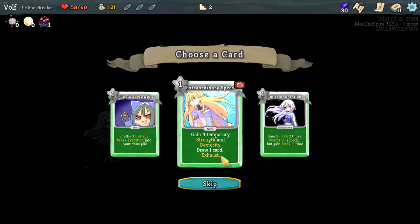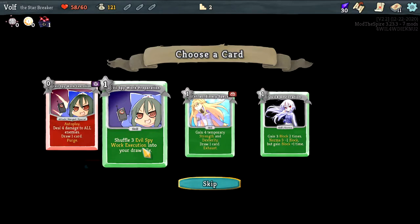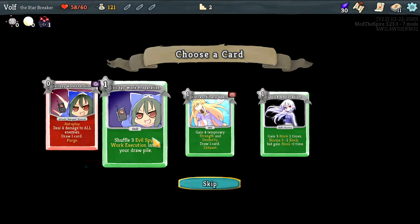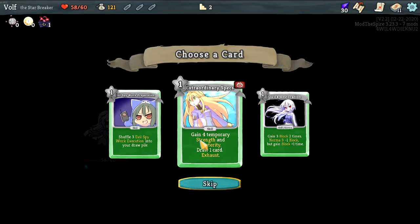I like the animations for it too, even if they are from the game. Okay, you have: shuffle three evil spy into your draw pile. Let's see, this auto-plays — deals four damage to all enemies, draw a card, and this card is purged. Hmm, what if I had a duplicate card? That would actually be pretty cool to duplicate this card and keep having it, or having a card that keeps multiplying it or something.